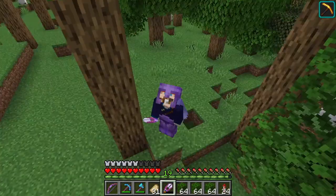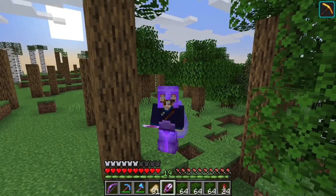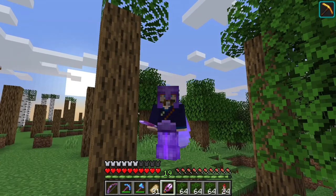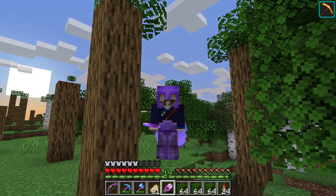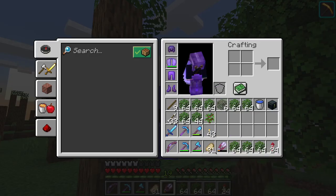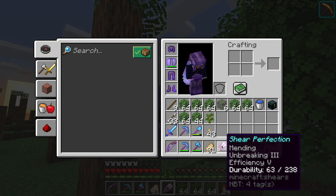I kind of lied. I'm not using my axe yet because I figured we're building a garden and I need leaves. Why not use the leaves that we've got right here? We're going to need tons of bushes and bush walls — lots of bushes. By the way, have I introduced you to Shear Perfection? My mending, unbreaking three, efficiency five shears. They have a durability of 238.